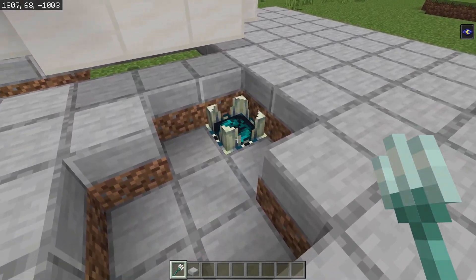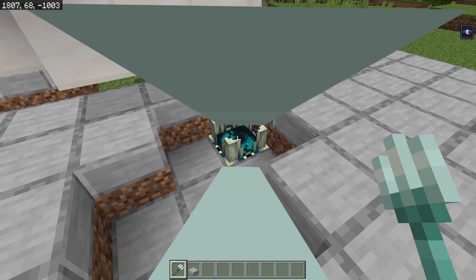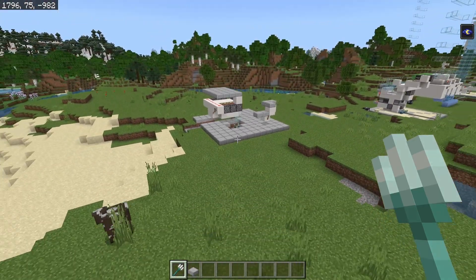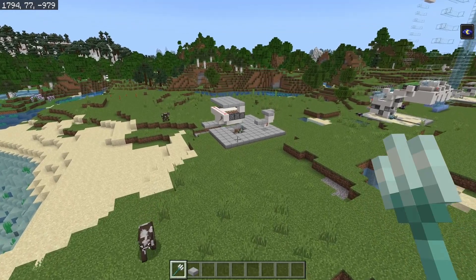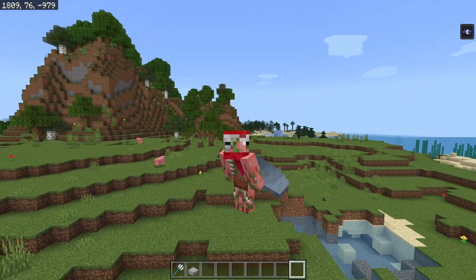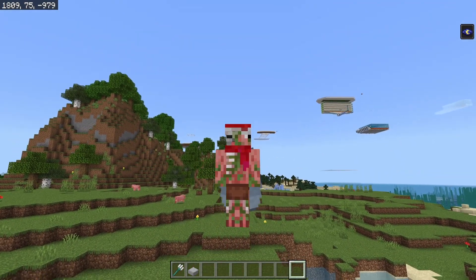The sculk shrieker has also been upgraded slightly — previously you could only hear it shrieking from 16 blocks away, but that has been upgraded to 32 blocks. So you're going to be getting more jump scares in the ancient city.